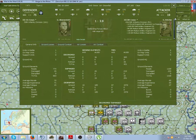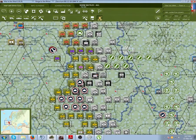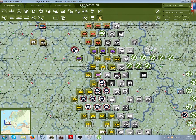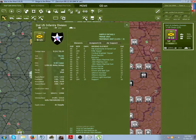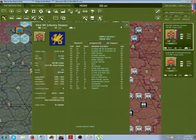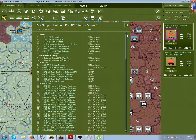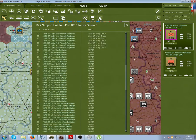The reason why we lost is because there were no engineers attached. What are engineers? Engineers are a support unit. To assign support units, you can go and assign support units up here, and you can see a list of support units. This unit, as you can see, has no support units.